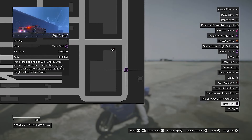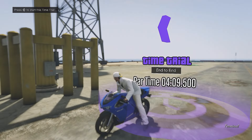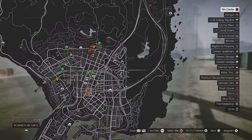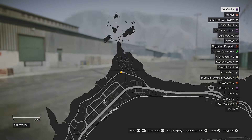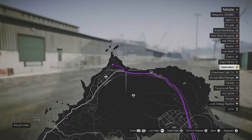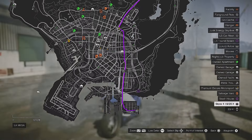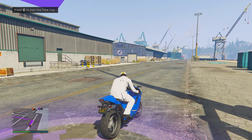Money method number two this week is the regular time trial End to End, with a par time of 4 minutes and 9 seconds. Just press right D-pad when you're within the vicinity of the starting area. This week's time trial is a mega one — about seven miles you'll need to travel, which is the premise of the title End to End.